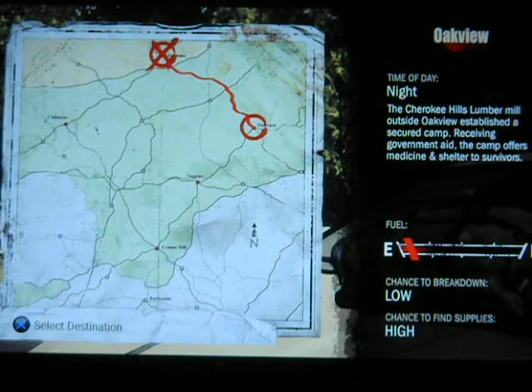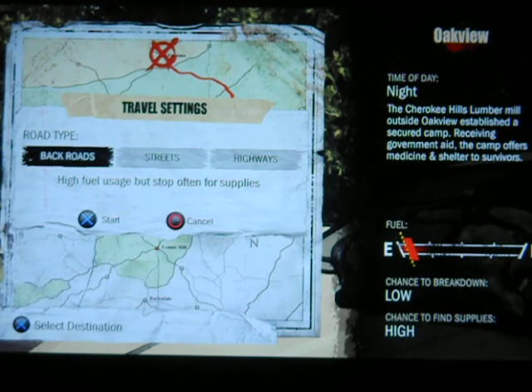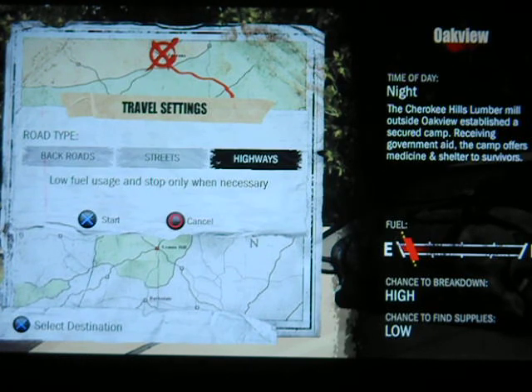Oak View. The Cherokee Hills Lumber Mill. Secured camp. Government aid. Since we're already almost there, let's just burn about two less fuel and take the highway.